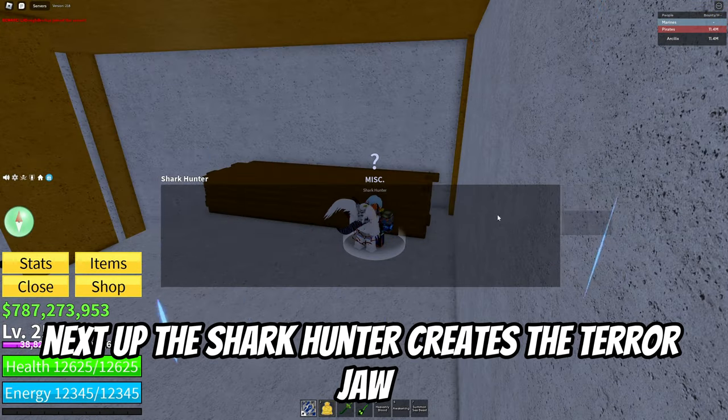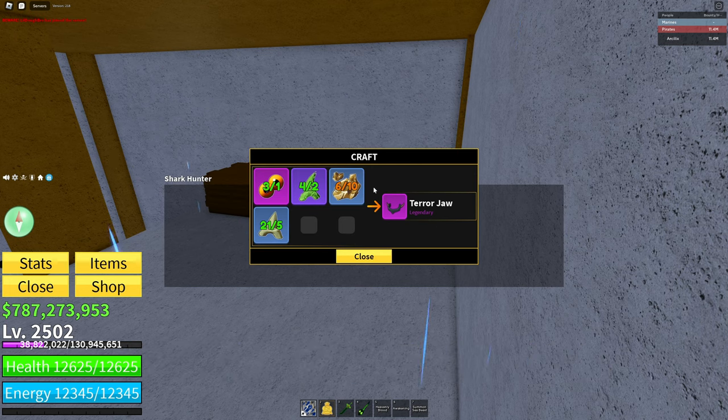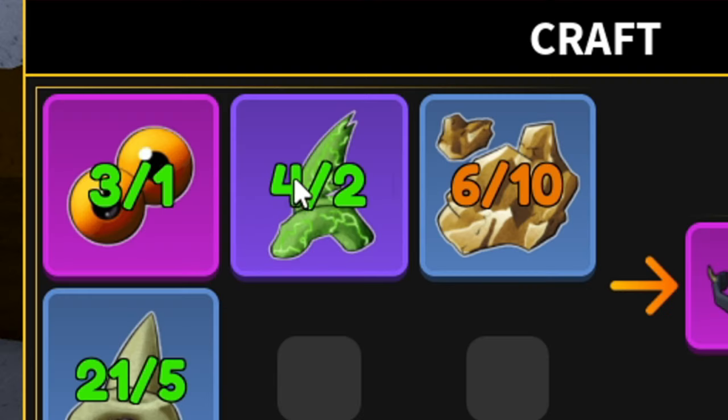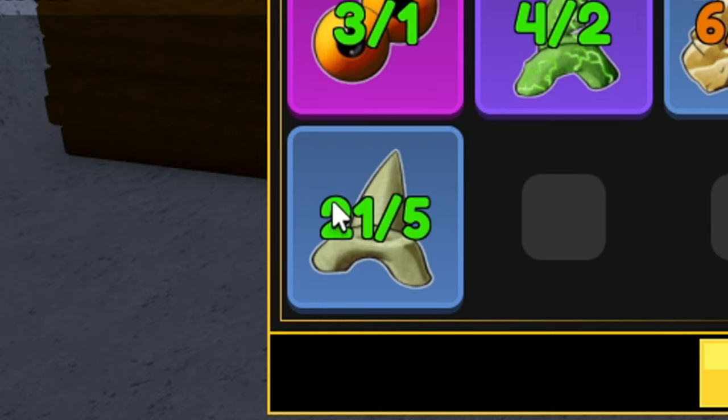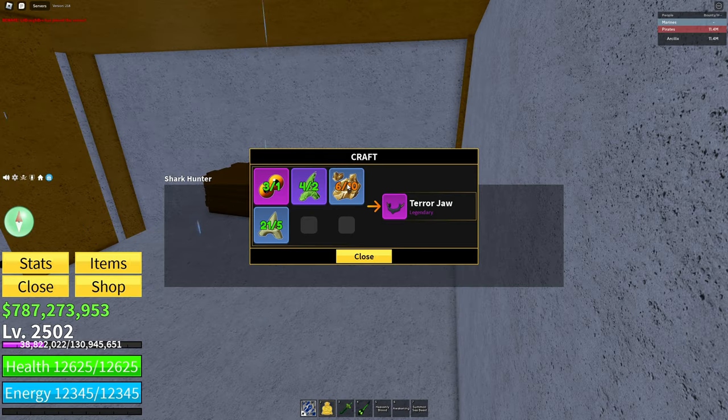Next up, the shark hunter creates the terror draw, which is a much stronger version of the shark tooth necklace. I just need some more fool's gold but it's pretty easy to get. The mutant eyes you get from the big shark boss, and the mutant shark teeth you also get from that. The shark teeth come from the sharks that follow you while you're sailing, and the fool's gold comes from the ghost ships.